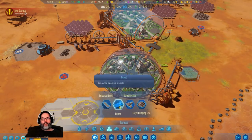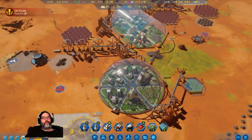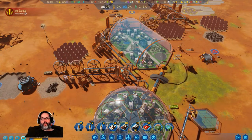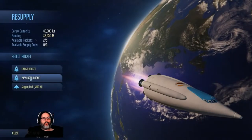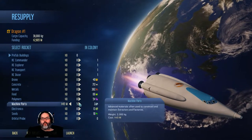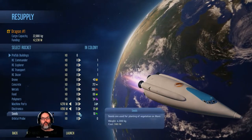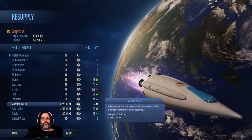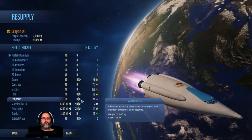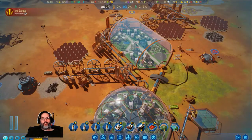Do I have a fuel depot? I can put a fuel depot right there. We do not have any machine parts, so let's send a cargo rocket. And some more seeds. And that's enough - let's just launch that.